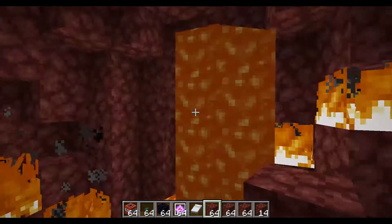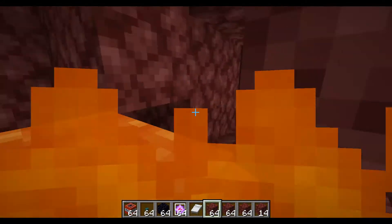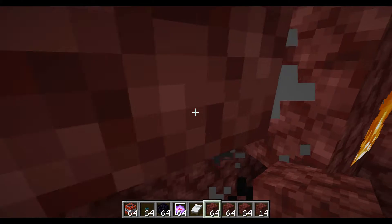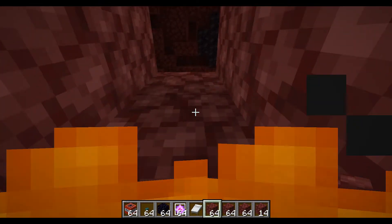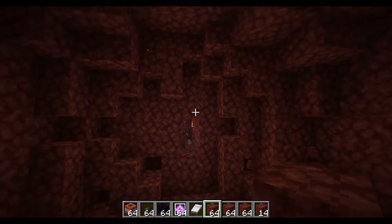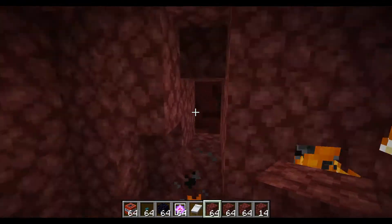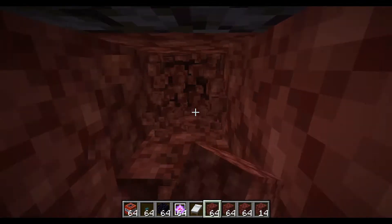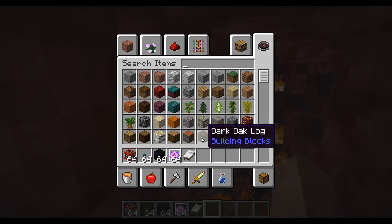So this is the bed compared to three TNT — obviously the three TNT crater is bigger, but one bed is bigger than one TNT. Unfortunately with beds you have to right click them, so you can't chain them like TNT. The first bed you click on will just explode itself, whereas TNT explosions trigger other TNTs.